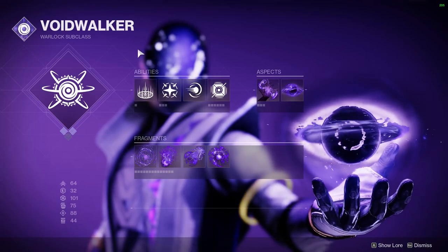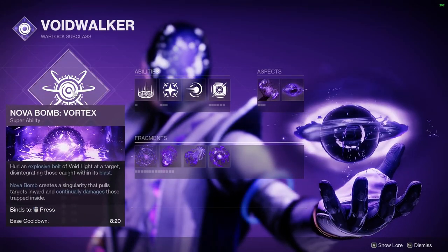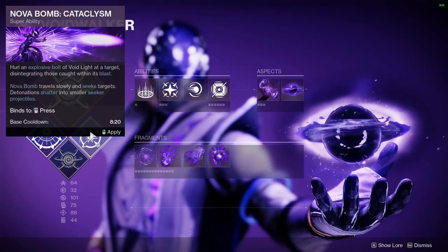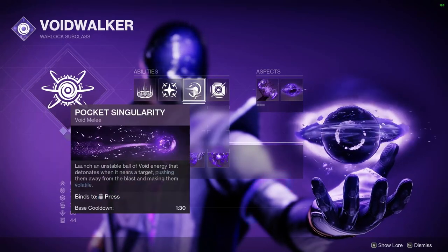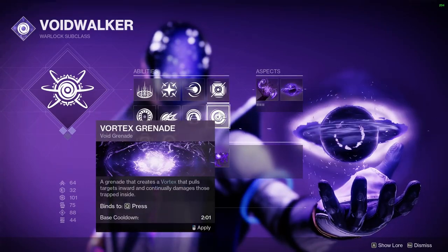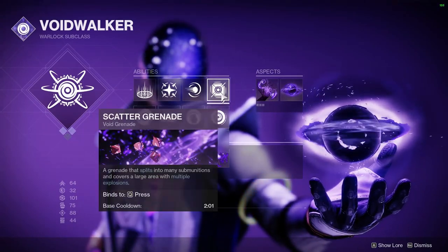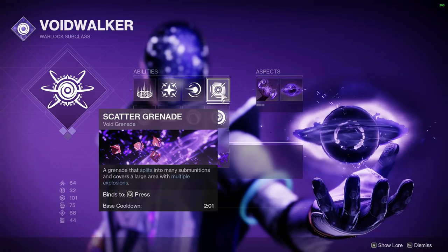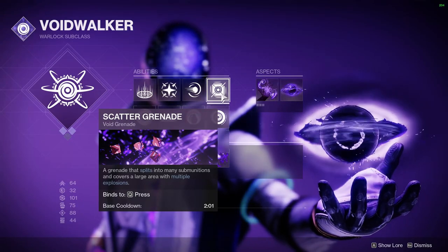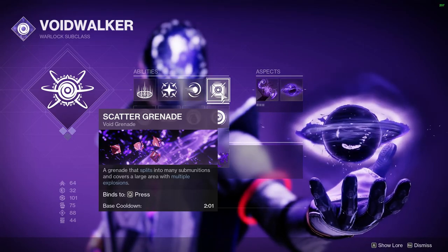Bubble Titans haven't been as crazy in my opinion, but when they do get supers, it's nice to have Nova Bomb on. You want Vortex — it's better than Cataclysm, though Cataclysm is a fine option too. I have Healing Rift, Blink, Pocket Singularity, and Scatter Grenades. I've been loving Scatter Grenades lately. Since I don't have a shotgun anymore and I'm running the fusion rifle, Scatter Grenades serve as a long-range mock-shotgun alternative. When you learn to hit them well, you can get a lot of one-shot kills.